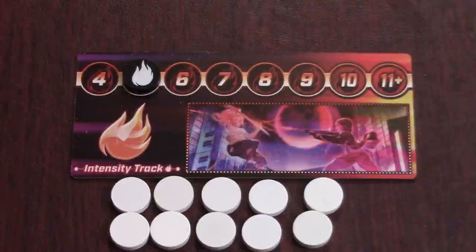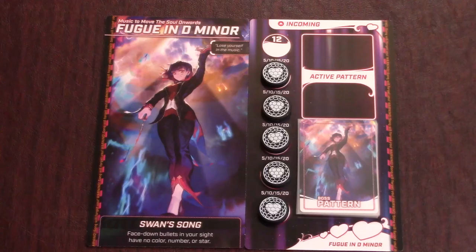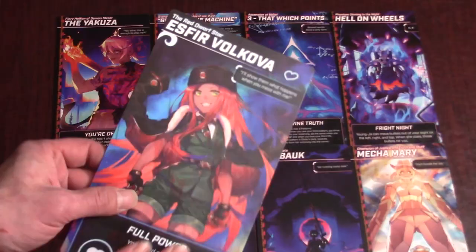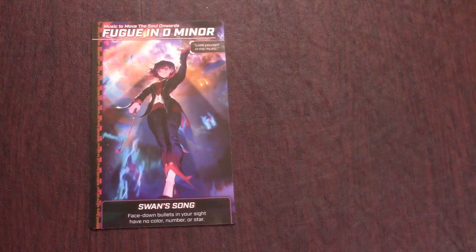The boss battle mode can be played solo or cooperatively with others. In this mode, heroines are trying to take down a boss by working together and breaking all of the boss's shields without dying. Each heroine has a boss on their flip side and a set of boss pattern cards. Choose a boss to play against and set out their boss board with the boss side of their action board next to it. Shuffle up the boss patterns, place the deck here, and flip one card face up into the active pattern slot.